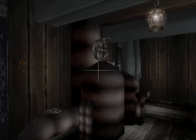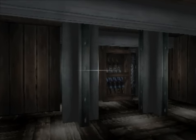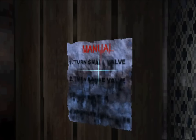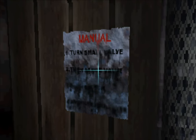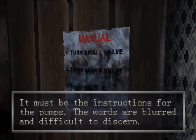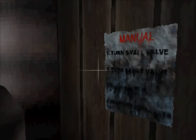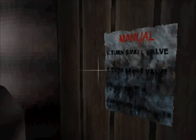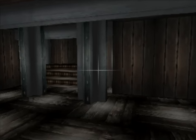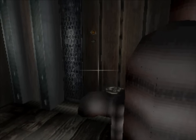I can't ponder on that for too long, because we do have a pool to drain. There's a very large mechanism here that has a few complications, made even more complicated by the fact that the instructions are pretty much illegible. We can make out a few of them — turn small valve and turn large valve — but I really can't make out what the third and fourth steps are. I think we can figure it out, though. It shouldn't be too complicated.